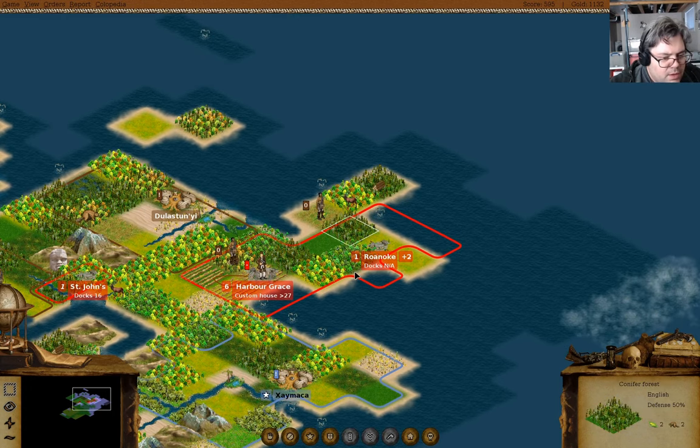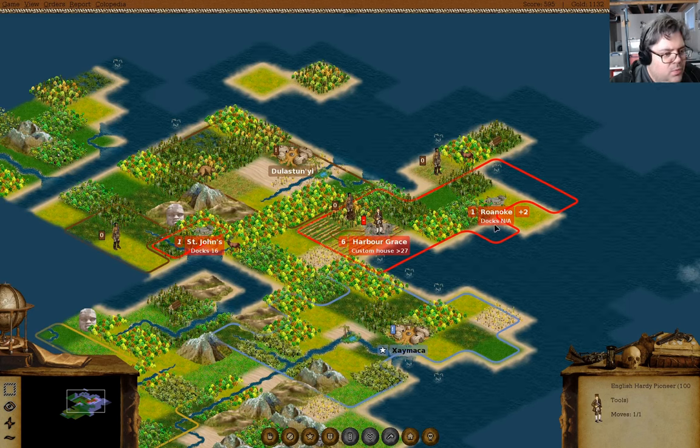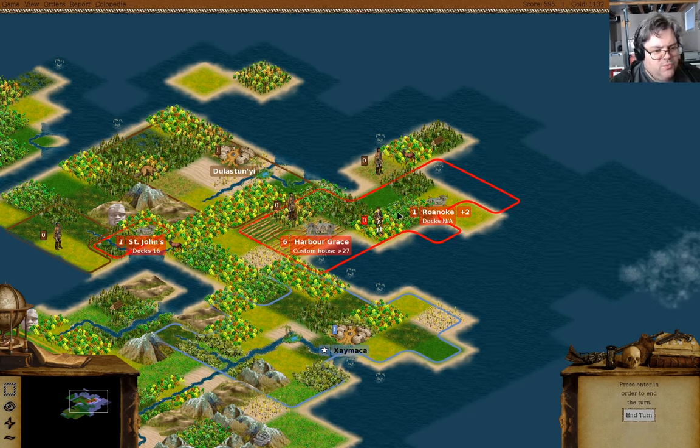Where do I want to send this guy? I think I want to send him over there to build a road to Roanoke. Yeah, that seems like the thing to do.